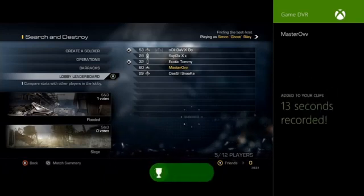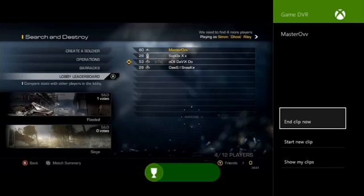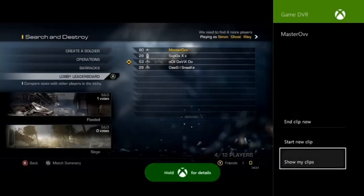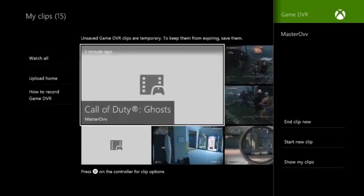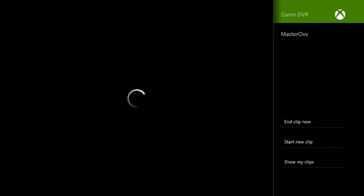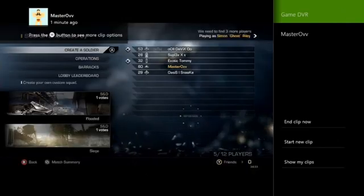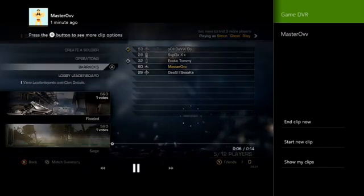So that's now been uploaded to our upload station. To have a look at that, you go down to 'Show My Clips' and it will open up upload. Once it opens up, your new clip should be the first one here, uploaded a minute ago, and you can click on that and view it.